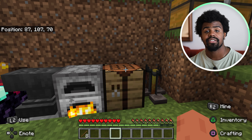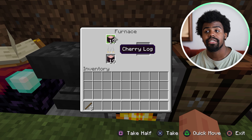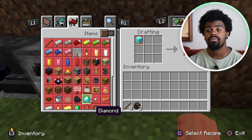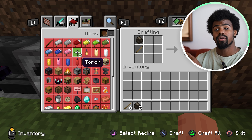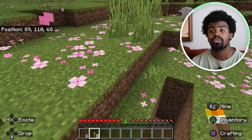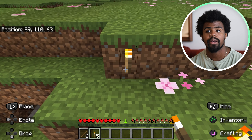Now that I have the eight sticks, the only thing left to do is get the charcoal. I'm going to go in here — I have two charcoal ready, so that's what I'm going to use. As you can see here under items, I can make eight torches. I'm going to go ahead and hit triangle to craft the entire stack. And now I have eight torches that I can place and use as light around me so no monsters will spawn.